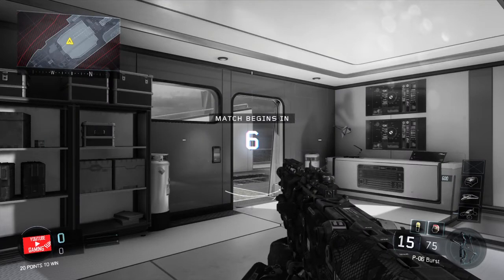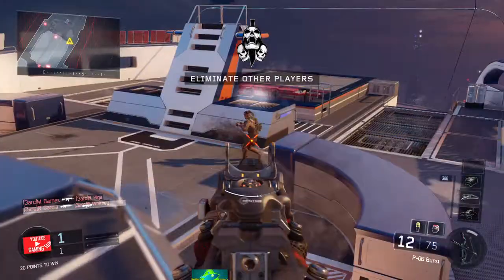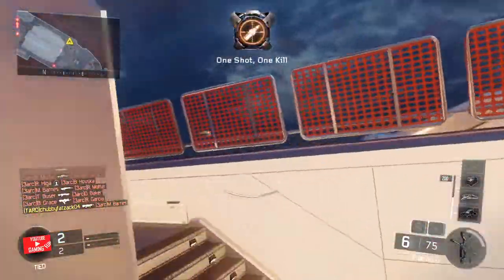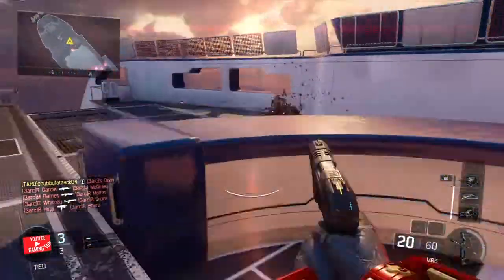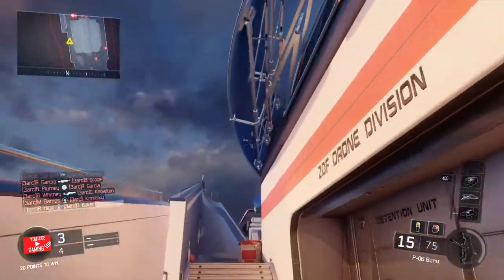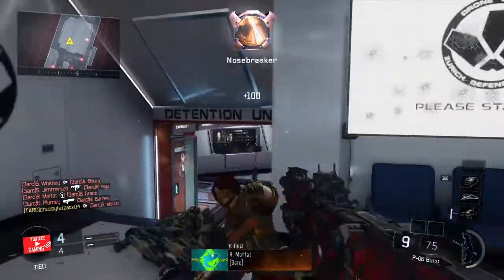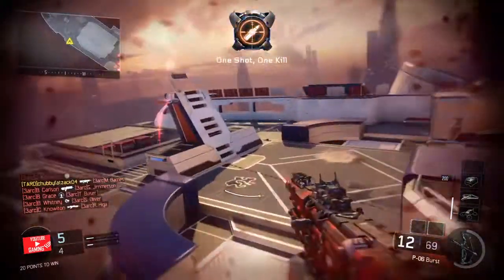Even though these are bots, okay, I know it's recruit and all that so they're easy to kill. But trust me with this gun — if you get into a lobby, you're gonna have the best time of your life. See, I got a hit marker because I hip-fired. That's why I don't recommend hip-firing with this gun, because this gun isn't really accurate with hip-firing.